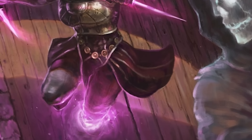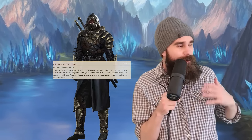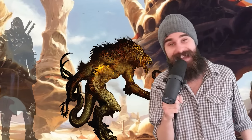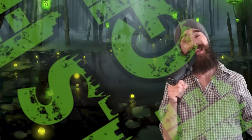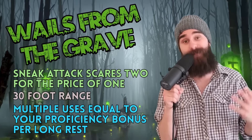Phantom Rogue. Phantom Rogues are the perfect blend of flavor and power, and they're all about death. At level three, you get Whispers of the Dead, netting you a bonus skill or tool proficiency after a long rest, when a ghost shares its knowledge with you. Also at level three, you get Wails from the Grave. When you slap someone with a sneak attack, you get to slap someone else up to 30 feet away with half that sneak attack damage as well. This is wicked. Rogues are great at single-target assassination in D&D, but tend to struggle against numerous enemies. Wails from the Grave helps that a lot, and you can use it a number of times per long rest equal to your proficiency modifier.